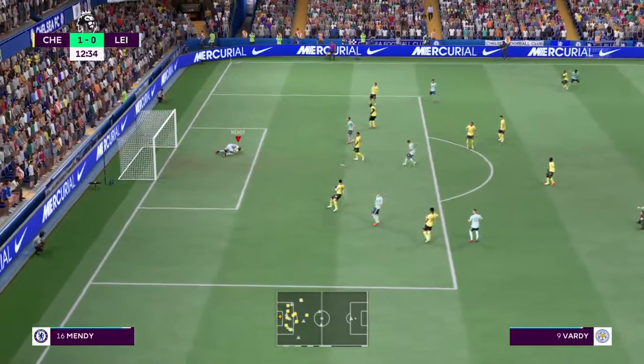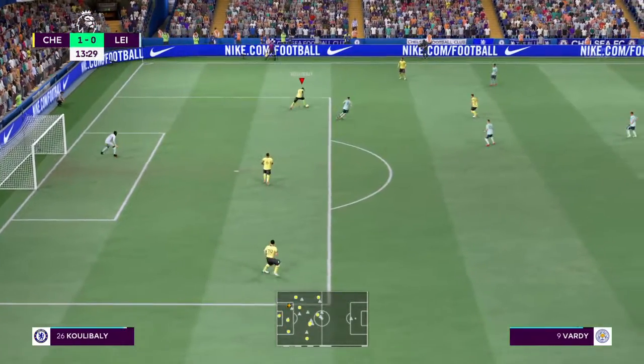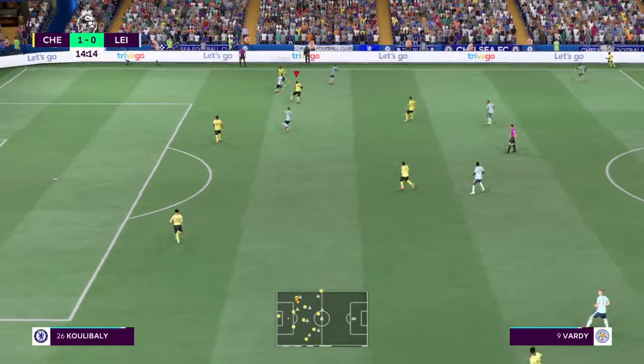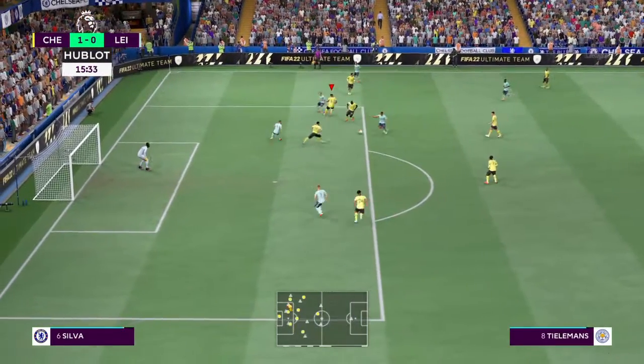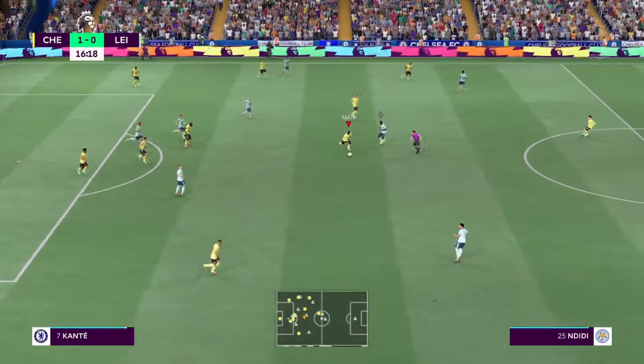Terrific save from the keeper — that's just a wonderful save. How did he stop that? Applying vigorous pressure. They know they need to stop him, and that's how to do it inside your own penalty area.